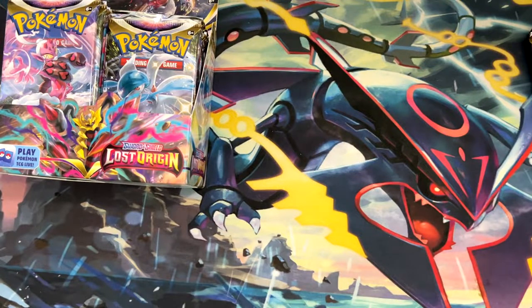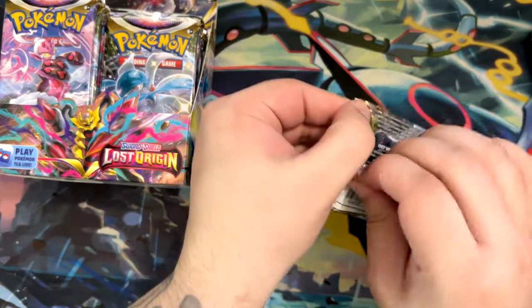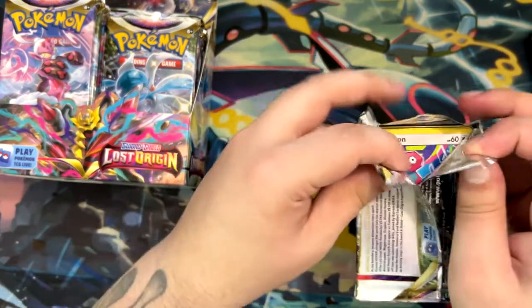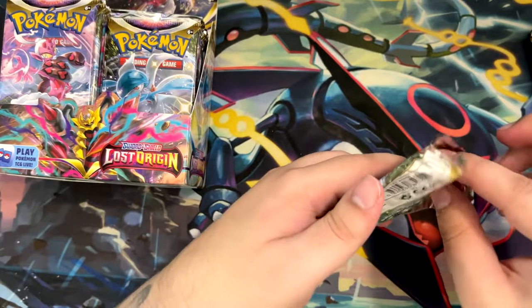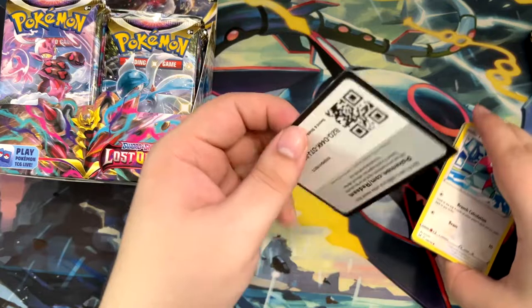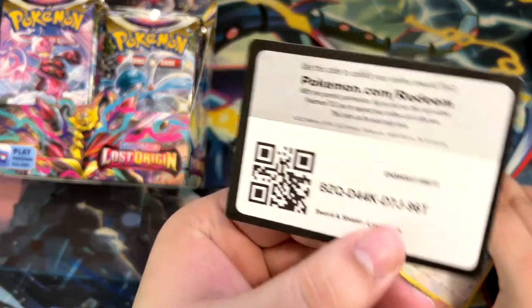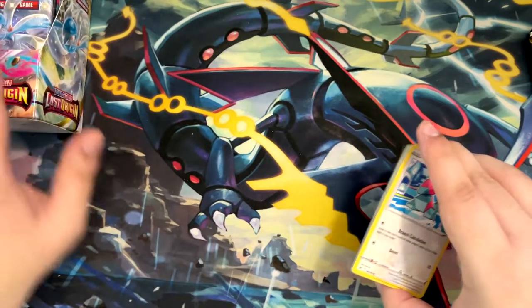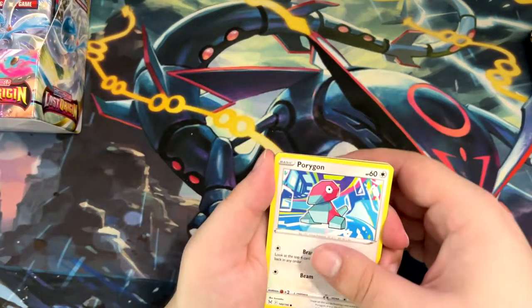So this set contains mostly cards from Lost Abyss and Dark Phantasma, as well as a few cards from all over the place — from Space Juggler, Time Gazer, and of course from VMAX Climax, at least the cards that didn't make it over to localization yet. Let me push this out of the way so I have a bit more space, and let's get started.